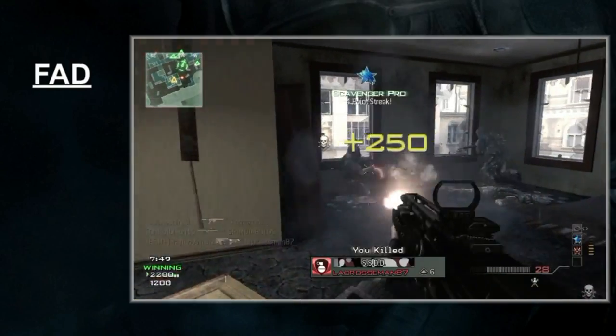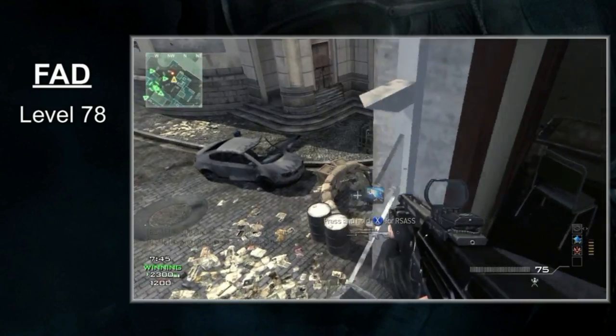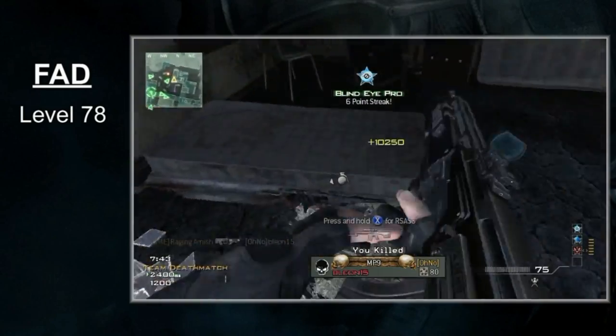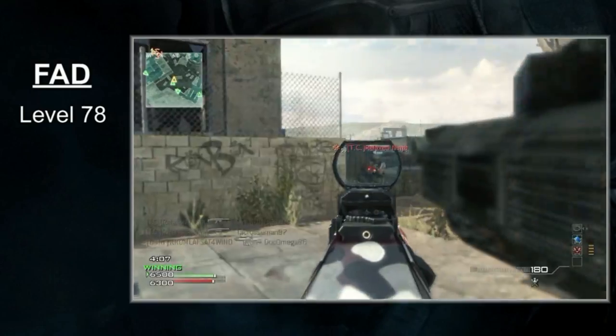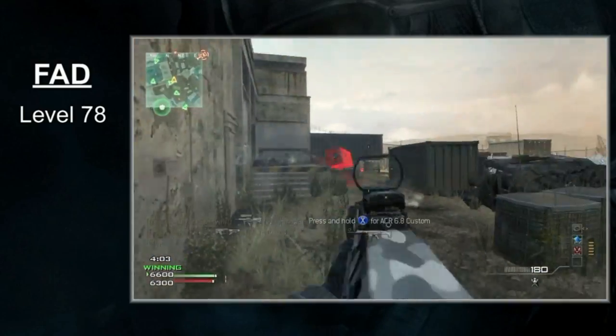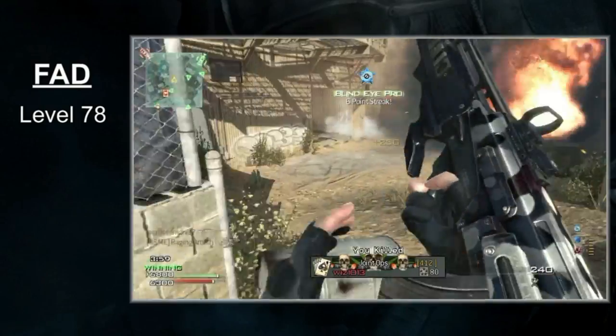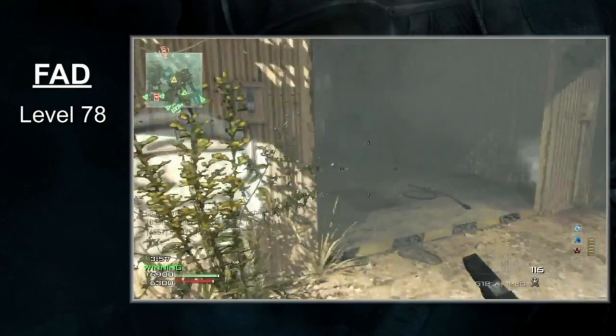Available at level 78, this weapon is the last assault rifle unlocked during your Prestige. It's kind of a shame, really. When a gun is unlocked so late, you really won't get to use it much. But then again, that's why the devs created Prestige Tokens. If you really like the FAD, use a Prestige Token to make the gun available permanently.